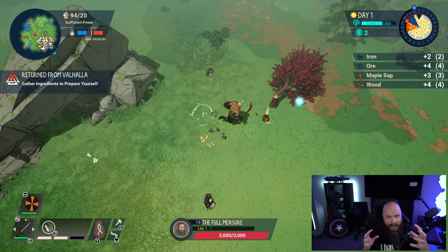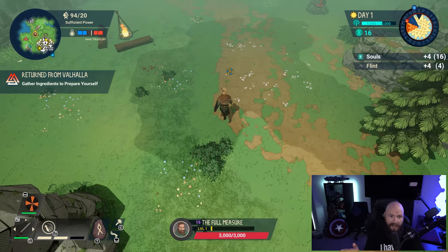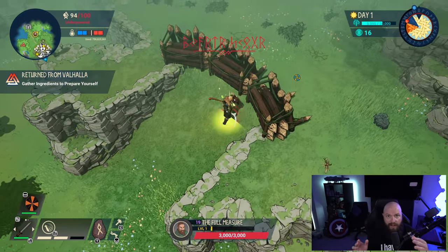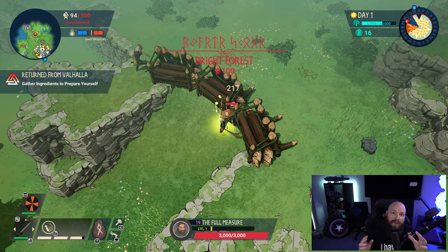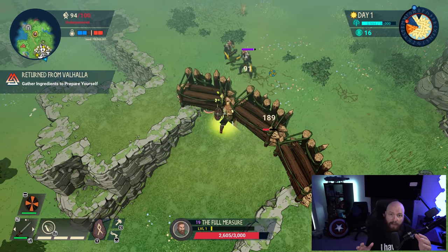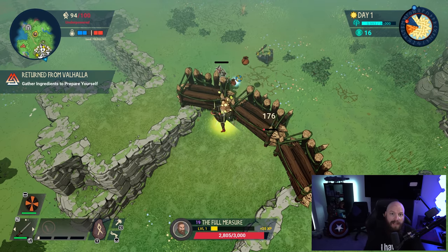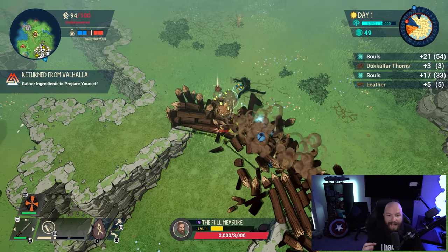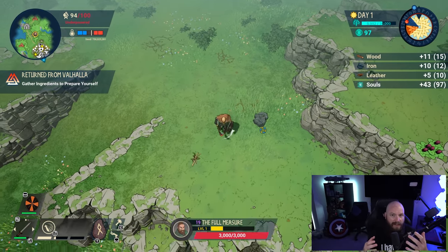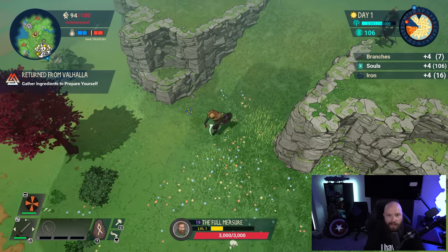We're going to go through a checklist approach of what you should be looking to do each and every day — which items you're going to be building, what you can leave, what you don't have to do — essentially equipping you with all of the information you need to make your first attempt at a five-day kill, or perhaps refine your methods if you've accomplished this already and felt it was very RNG based. There are certain things you can do to insulate yourself against bad RNG, and we're definitely going to be discussing that.